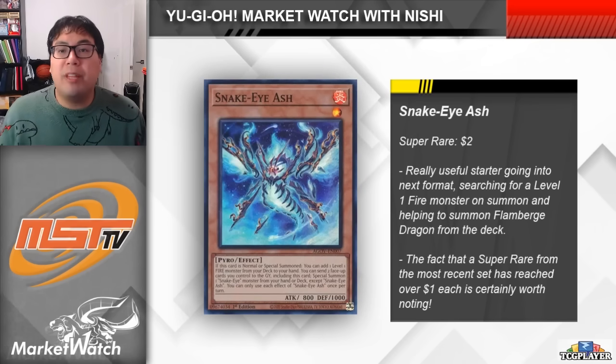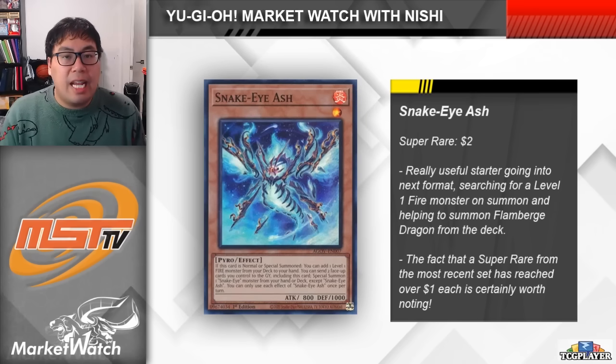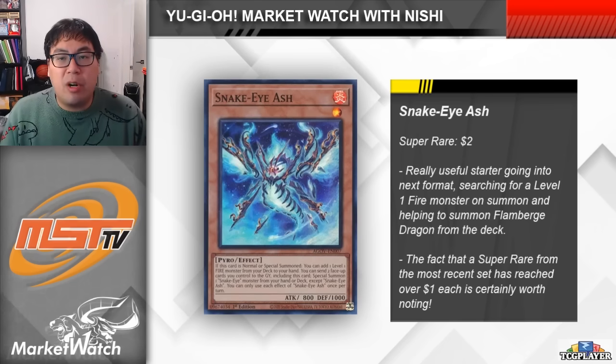We are starting off small here, but the first card I want to make note of is Snake Eye Ash. This card is a level 1 fire monster that just came out in Age of Overlord, and of course it fits in with the whole Snake Eye and Diabelstar engine, being a monster that you can summon off of the original Sinful Spoils. On summon, this card searches for a level 1 fire monster from your deck to your hand — pretty simple yet an effective card. After Phantom Nightmare, this card does search for Snake Eye's Populous, who can then summon itself from the hand and search for a Snake Eye Spell or Trap card. Really crazy little engine that you can get going there.